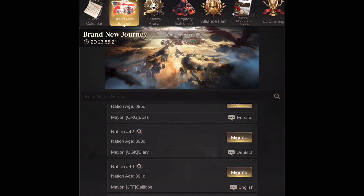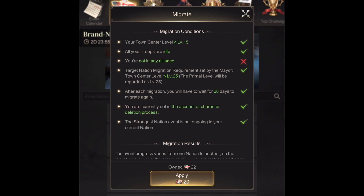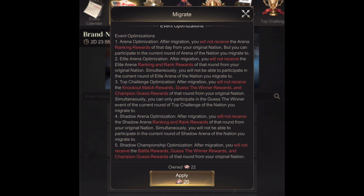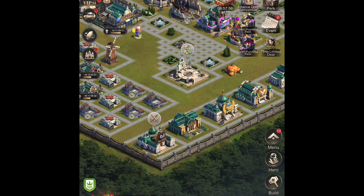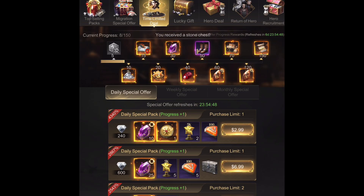So let's look at nation 42. Here you can see the requirements to get in. As you can see, I have to drop tags, then I will be able to apply. You can also see I need 20 vouchers and I have 22, but I will show you where you can get more. First, let's check Time Limited Deals, Migration Offers.